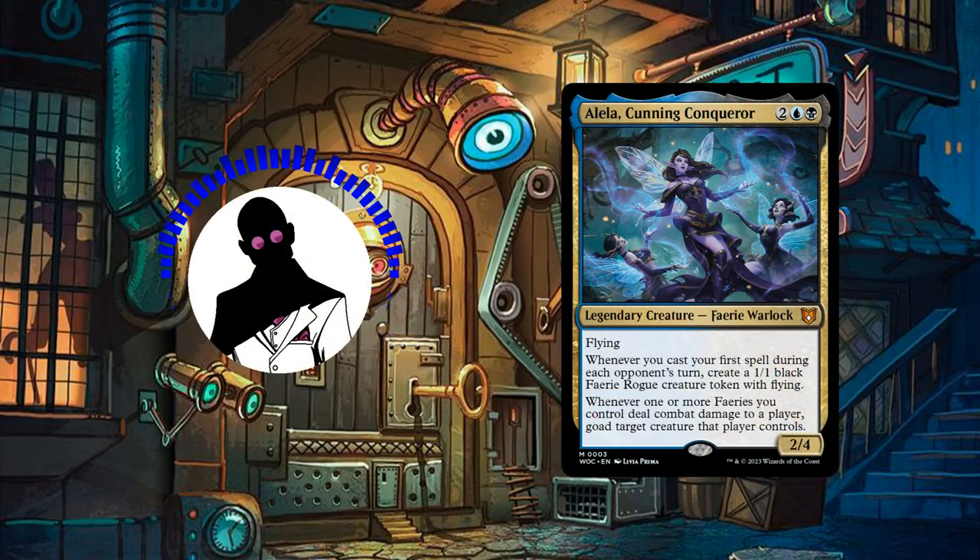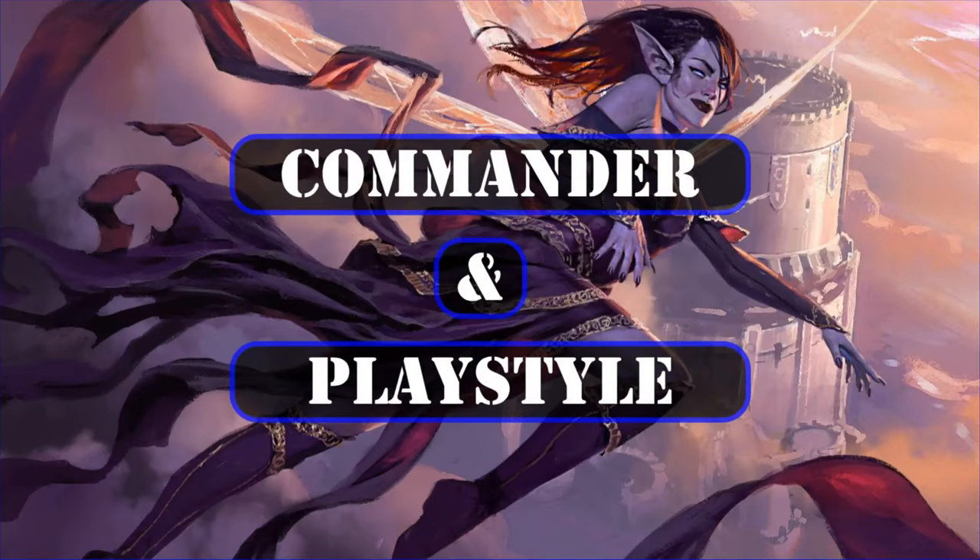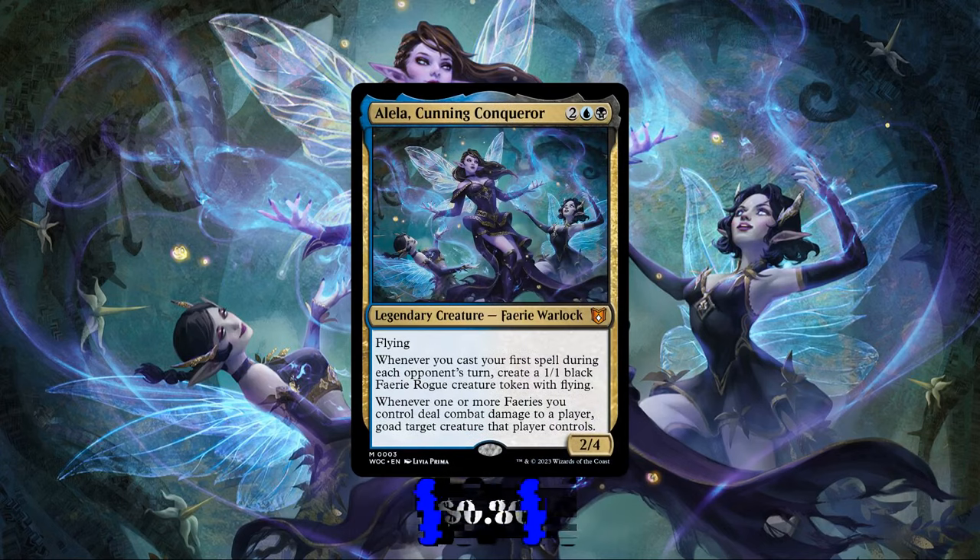With that out of the way, let's start by taking a look at the commander and playstyle. Aleila Cunning Conqueror is a 2/4 fairy warlock with flying that costs two and a blue, and has the following two abilities. Firstly, whenever we cast our first spell on each opponent's turns, we create a 1/1 black fairy rogue creature token with flying.